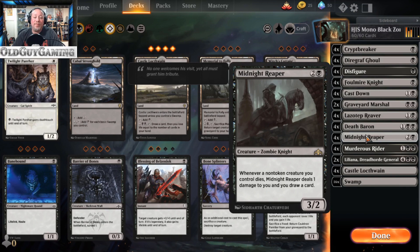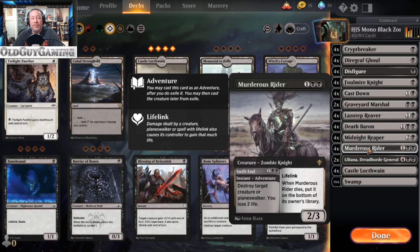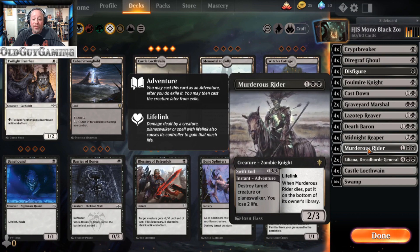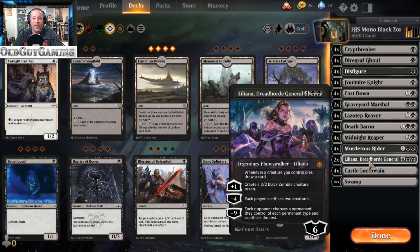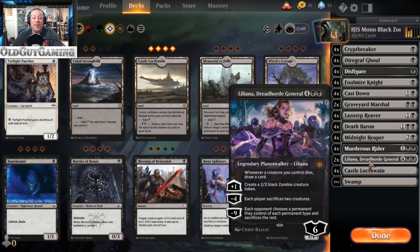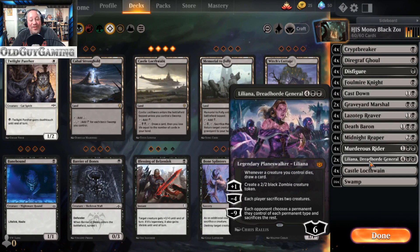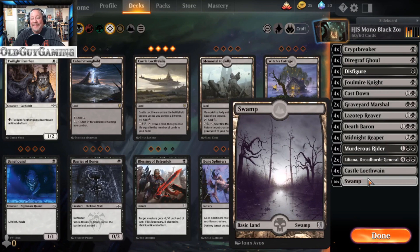For top end removal you can run Vraska's Contempt, but I prefer Murderous Rider. Yes, it does two life whereas Vraska's Contempt gains you two life, but Murderous Rider also gives you the option of putting out another Zombie with lifelink, so there are benefits to that. Your top end finisher is going to be Liliana. I went back and forth but went with Dreadhorde General, mostly because I love her. Her minus ability has each player sacrifice two creatures — if you have two Zombie tokens you're not using, you can really change the board state on the opposite side. She also creates Zombie tokens easily and her ultimate is really good.